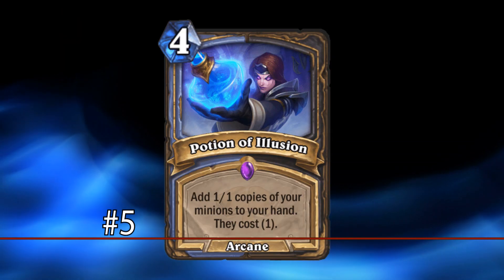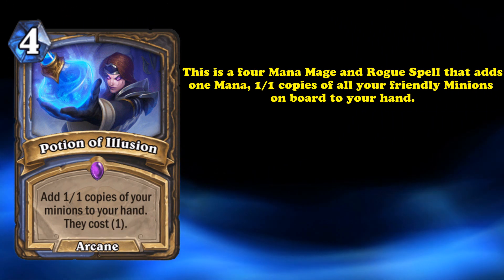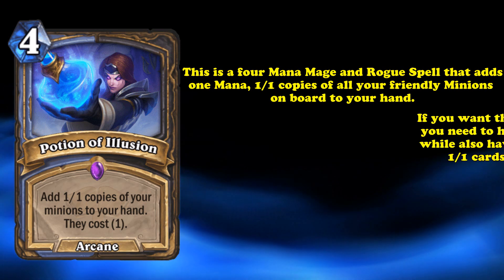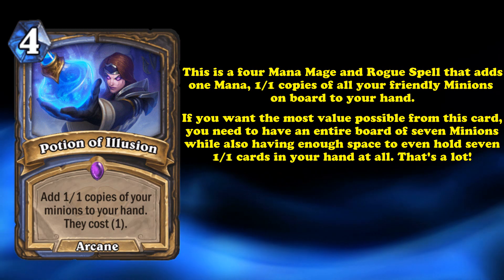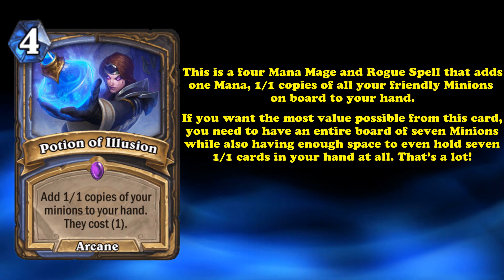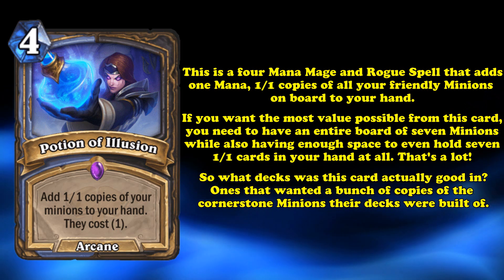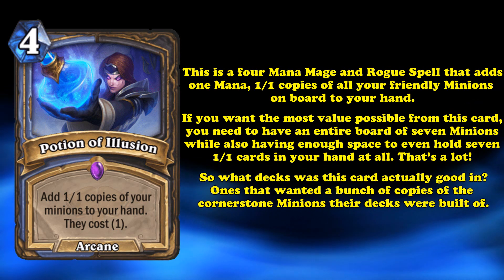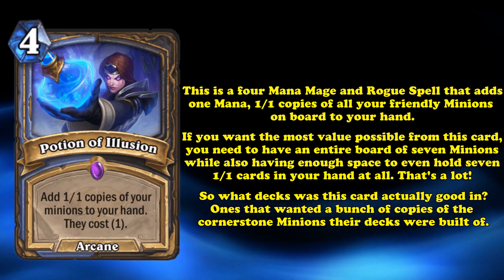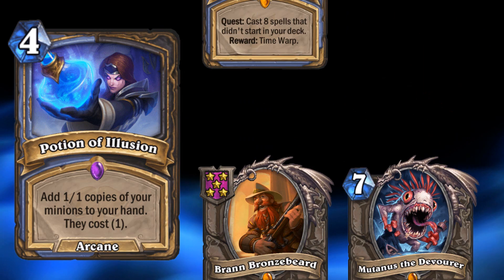At number 5, we have Potion of Illusion. This 4-mana Mage and Rogue spell adds 1-mana 1/1 copies of all your friendly minions on board to your hand. For those who would expect this card to be a bad deal most of the time, you'd be right — if you want maximum value you need a full board of 7 minions and enough hand space to hold 7 copies. So which decks was this card actually good in? The answer is any deck that really wanted extra copies of the cornerstone minions their decks were built around. While Potion was played in Reno Mage to copy high-value minions, the reason it's on this list is because of its insane burst potential in combo decks.